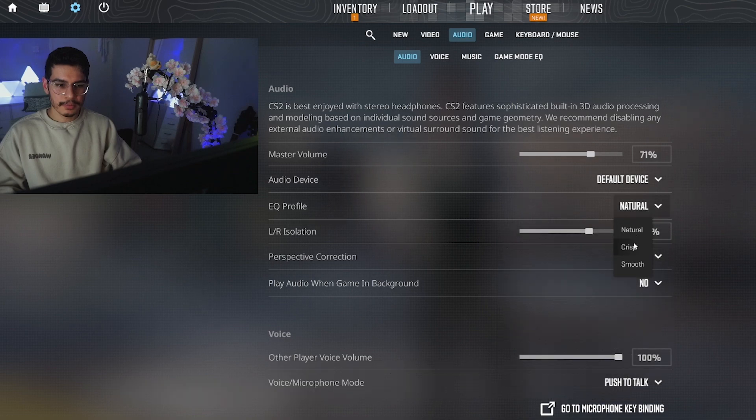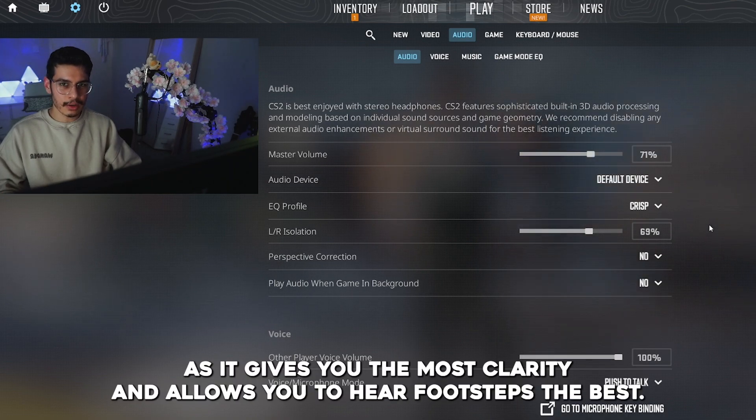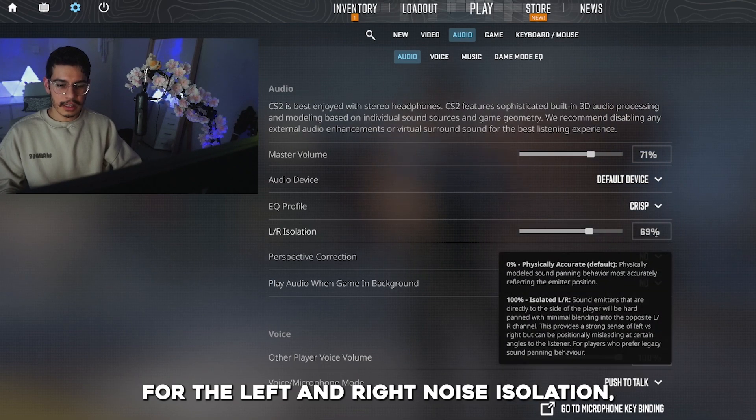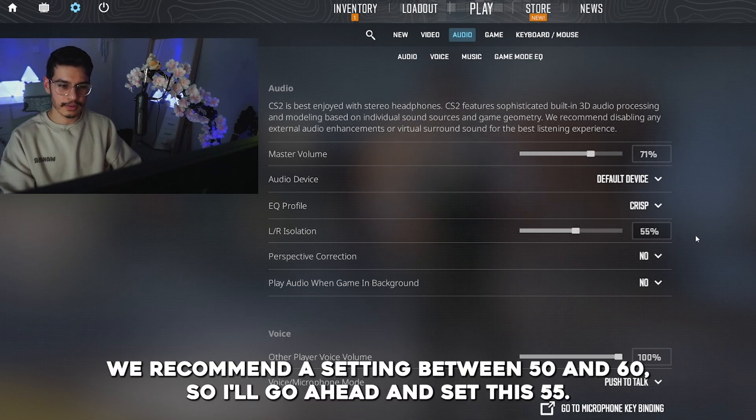For the EQ profile, the optimal setting is crisp, as it gives you the most clarity and allows you to hear footsteps the best. For the left and right noise isolation, we recommend a setting between 50 and 60, so I'll go ahead and set this to 55.